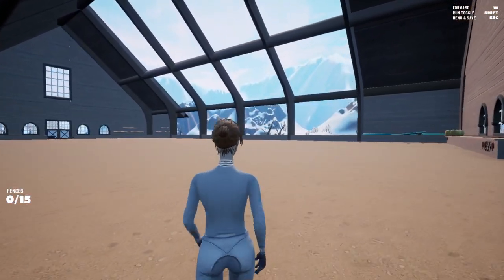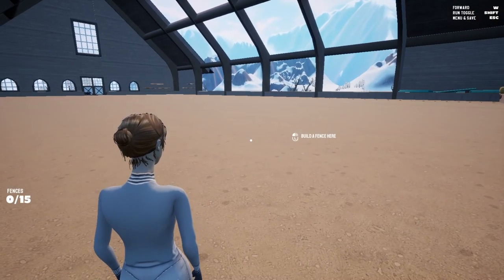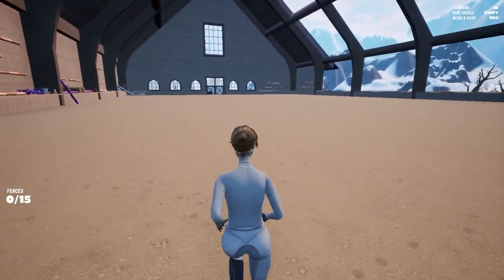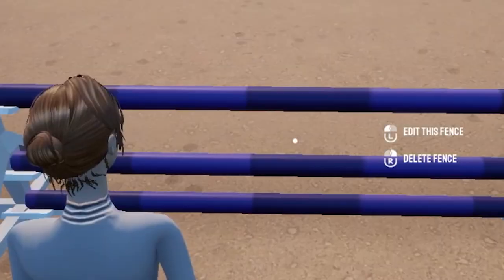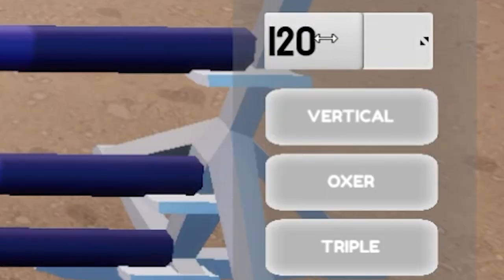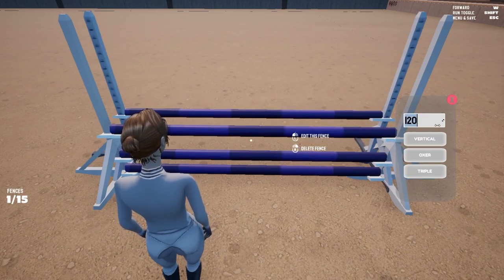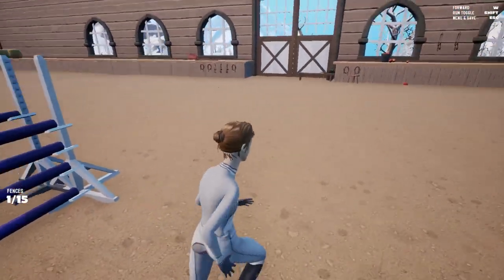Looking at the menu options: we can save, resume, leave, or clean — we can remove everything. We can resume building or build a fence. Let's go up here. Okay, can we edit this fence? Oh, that's cool! Oxer, triple, vertical — anything else? We can change height. Oh, that's sick, okay cool!